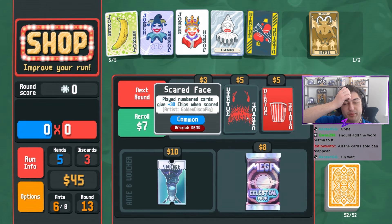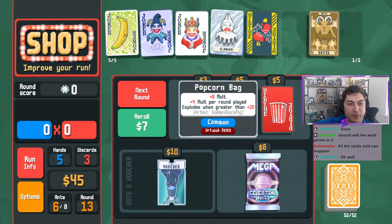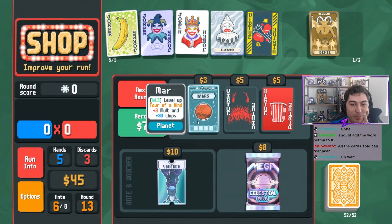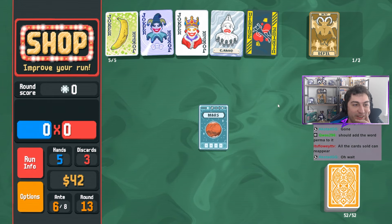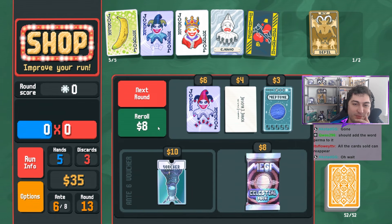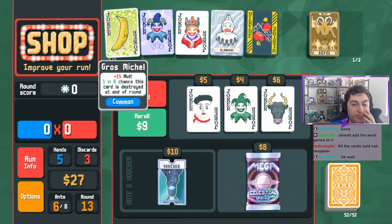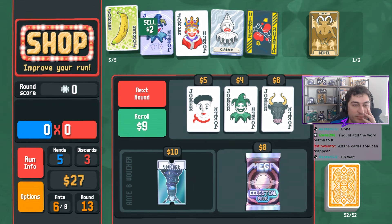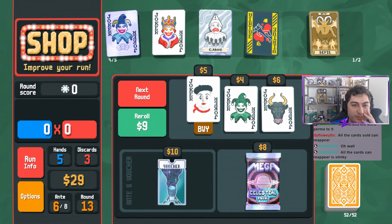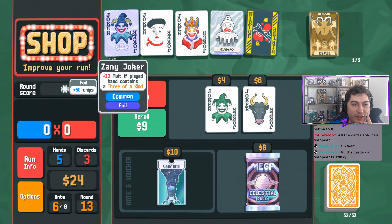Scared Face - played number cards, I love it. Popcorn Bag - plus zero molt, plus four per round, played - it explodes at 20. So it's a bad Popcorn. I kind of love that. That's helpful, that's going to be big. You're permanently gone, which means Cavendish is permanently gone - but it's okay. Now this is going to be my slot that I rotate in and out.